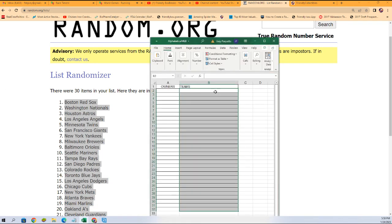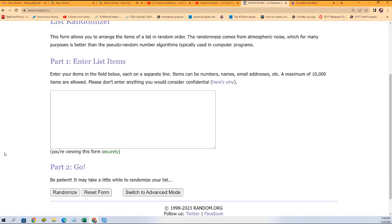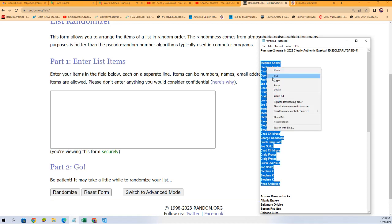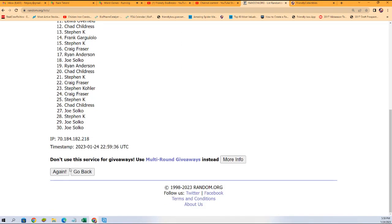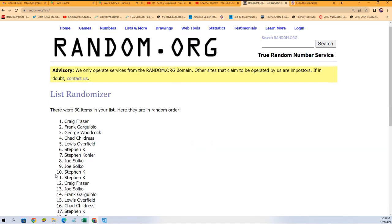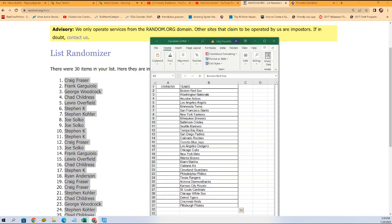We're gonna copy that list and paste it right here into our alphabetical teams list. Then we're gonna do the same thing with the owner list — exact same thing with the owners. Ryan, you're at the bottom; Steven K, you're all the way at the top. Copy and same thing, seven times through: one, two — then we're gonna match you up with the team — three, four, five, six, and seven. Steven K, you're at the bottom; Craig F, you're at the top. Copy that list and then we're gonna match it up.